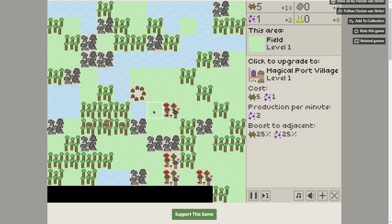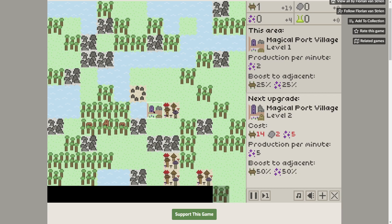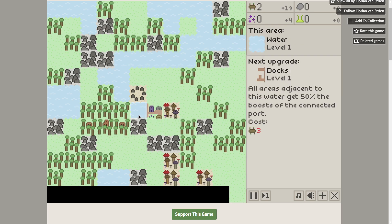I'm supposed to be recording other things tonight, but I thought I'd record this one because I've been spending too much time on it already. I waited for 5 wood and 1 magic, and now I've built a magical port village. The next level is level 2 — you can see what it costs, what it produces per minute, what it boosts, adjacency, all that kind of stuff.